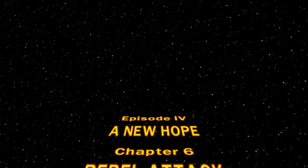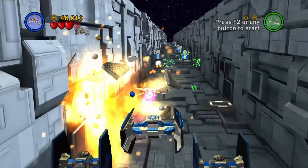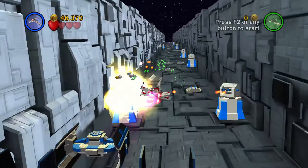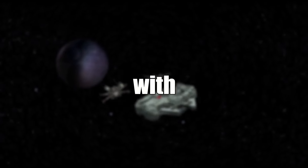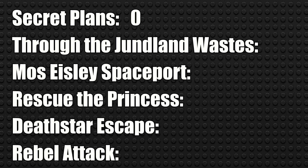Chapter 6, Rebel Attack. It's another vehicle level with the trench run, which is one of my favorite moments in the whole saga. That ends A New Hope with a total of 15 force uses: zero in Chapter 1, six in Chapter 2, eight in Chapter 3, one in Chapter 4, and zero in Chapters 5 and 6.